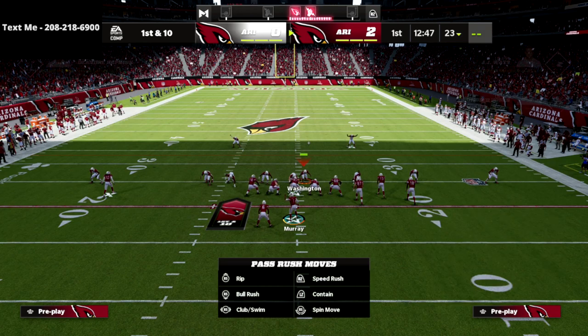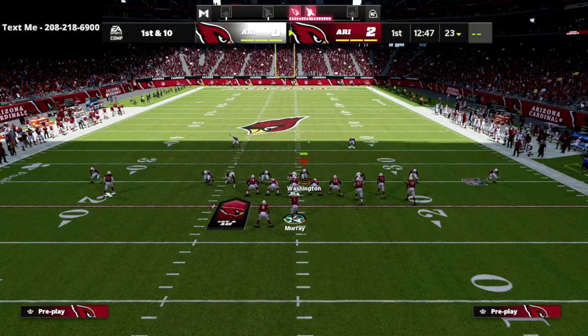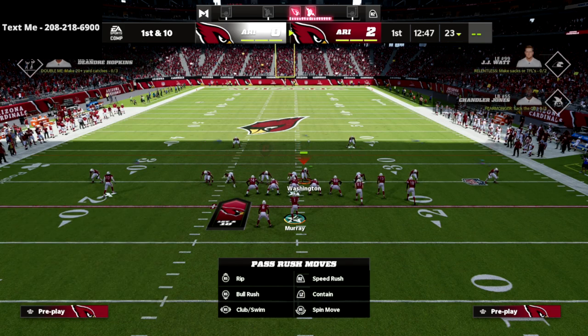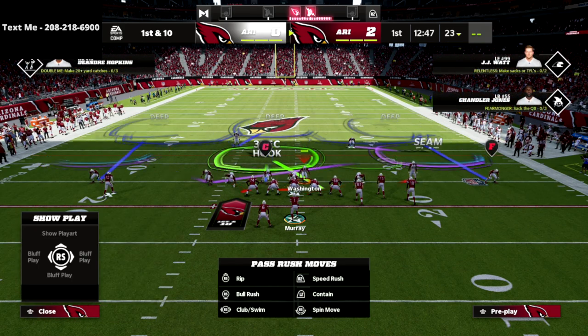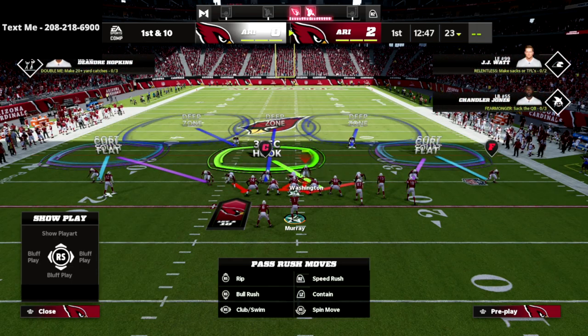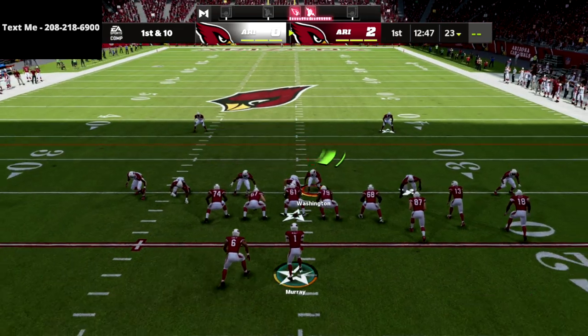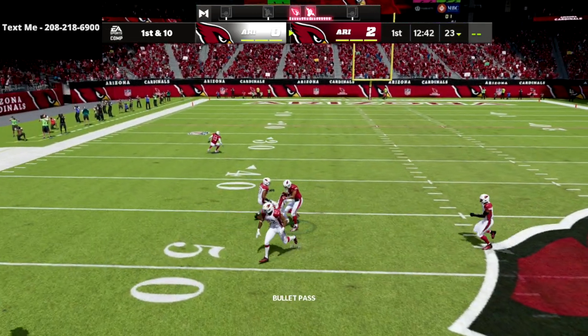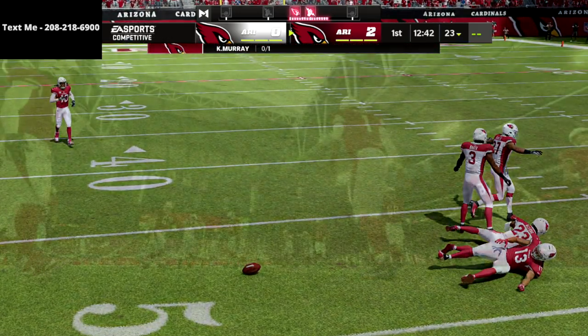The last adjustment is to take that defensive end on the right side of the screen and drop him into a bluff blitz, so he's going to play some coverage for us as well. Then we're just going to drop back and basically lurk the middle of the field. What you'll see is that crossing route that is normally really effective — that deep middle zone is going to take that away.